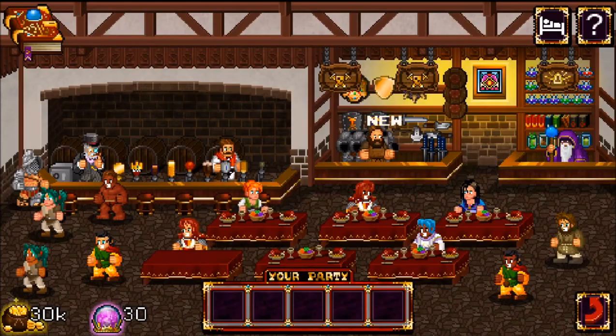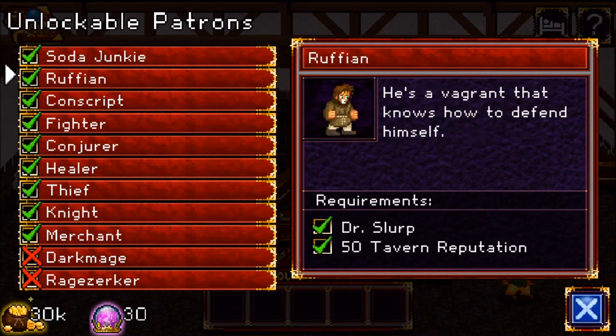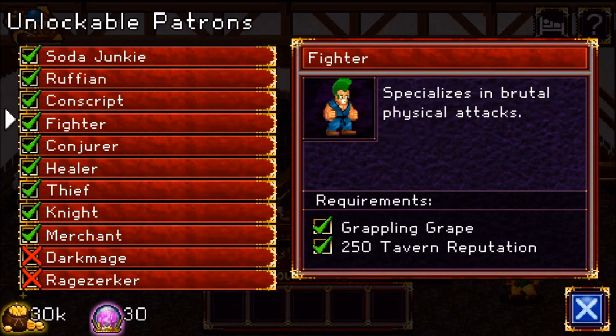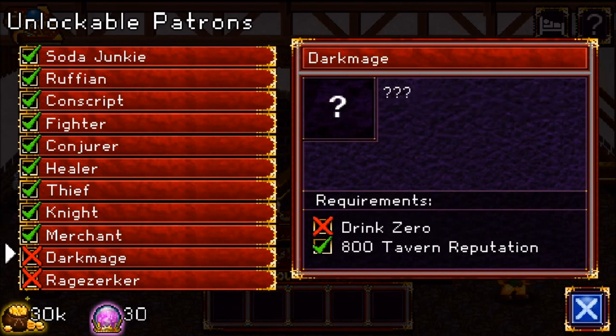You can look at what you need to attract certain people. Basically all you need to attract a soda junkie is a stool. Whenever you buy things for your tavern like different sodas, stools, and whatnot, you get tavern reputation, and the higher your reputation the better people will come.